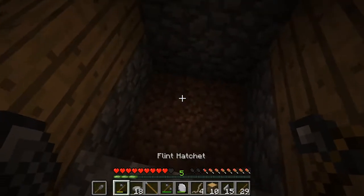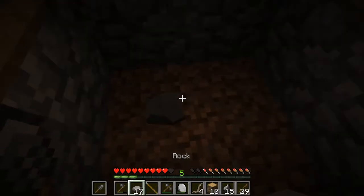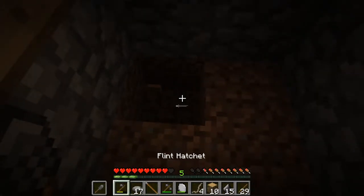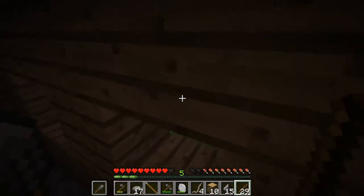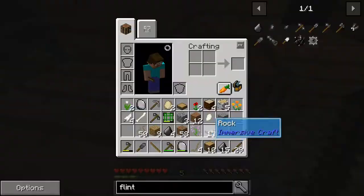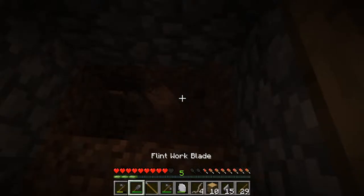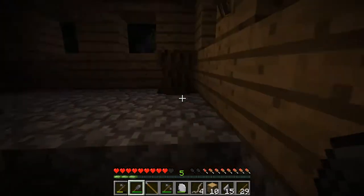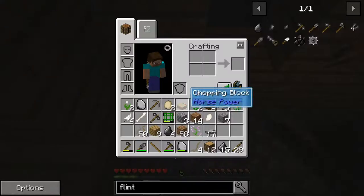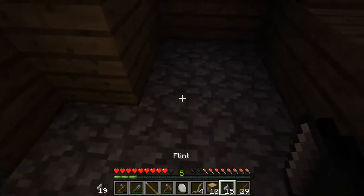We have got this offhand thing now. I'm just curious how I dig with my offhand rather than with my main, because I have got the shovel equipped. Let's drag it into there. I'm just curious what it does against soil. Yeah, it does - it digs through. It does the job. Have I got any more flaked flint? No. Let's get some more flaked flint then.